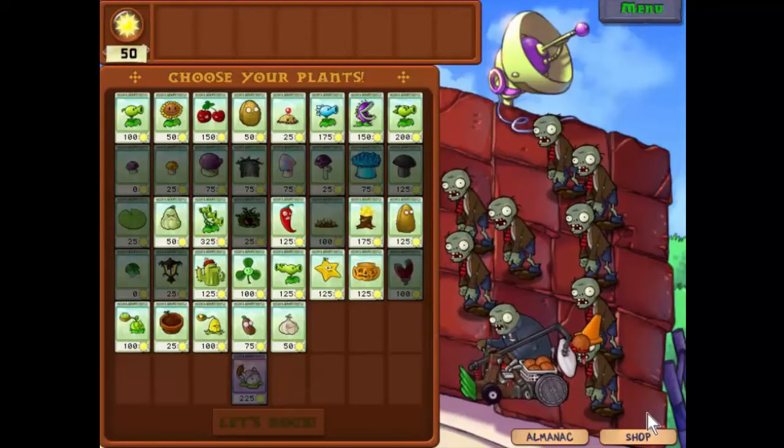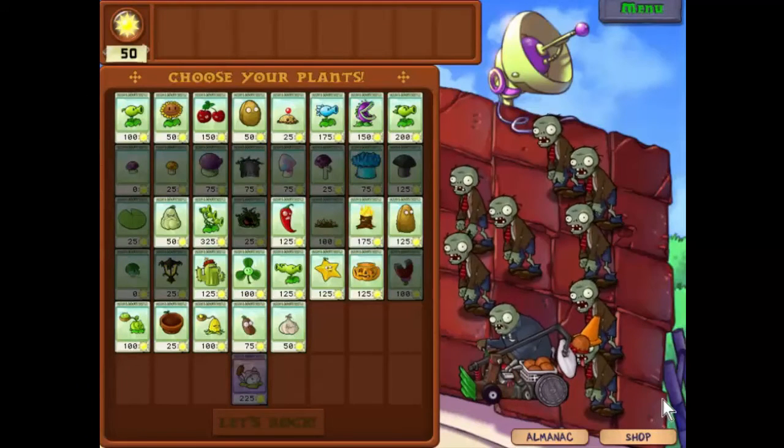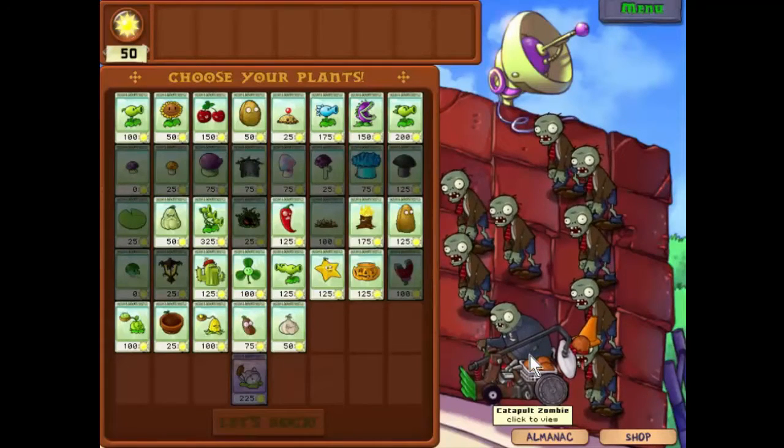Well hello everyone and welcome back here to Plants vs Zombies. We're on level 5-6. It's the beginning of the end and they're going to start ratcheting up the toughness. Now we have the catapult zombie to deal with, which is going to be a little bit difficult because we don't have any way of stopping him shooting at our rear ranks.